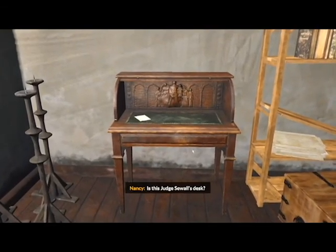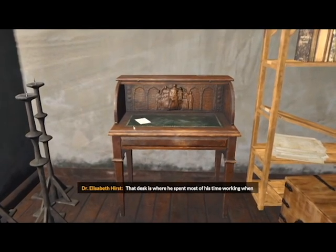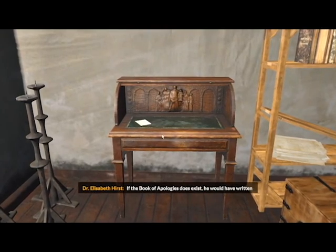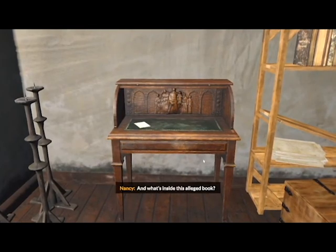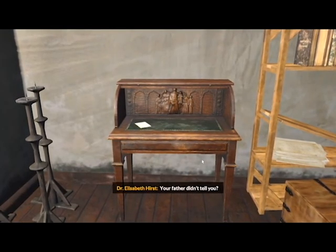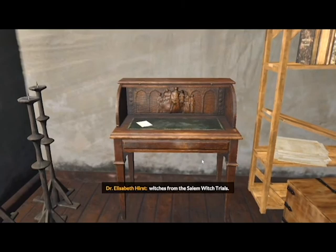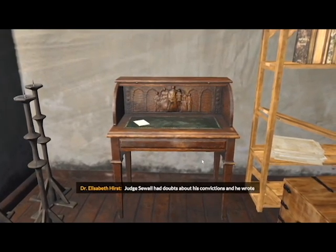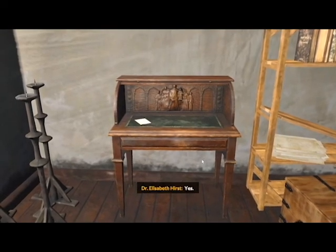I can go to the desk — Judge Sewell's desk. That desk is where he spent most of his time working when he wasn't in court. Custom made. If the Book of Apologies does exist, he would have written it at that desk. It was a ledger containing all the names of the accused witches from the Salem witch trials. Judge Sewell had doubts about his convictions and wrote the book as a means to make amends. Allegedly.